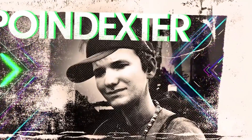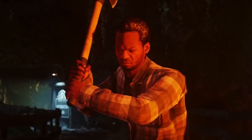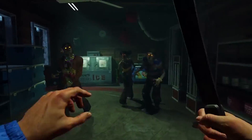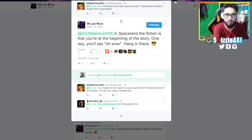Hatha V Films asked: will a lost and found system be in Rave in the Redwoods? Lee Ross gave a straight-up yes. I like the lost and found system, though my real question is whether it'll have the arcade style we saw in Zombies in Spaceland. On another question about double pack punch in Spaceland, Lee Ross replied: 'In Spaceland the fiction is that you are at the beginning of the story — one day you'll say, oh well, hang in there.'